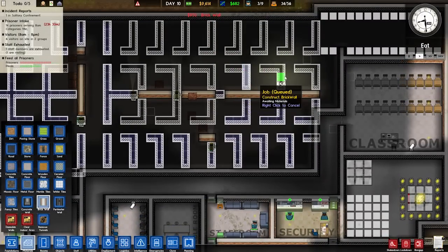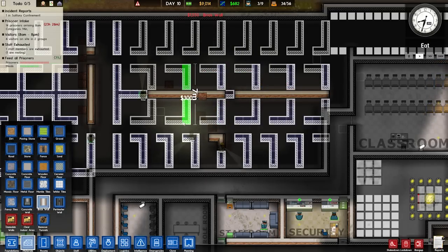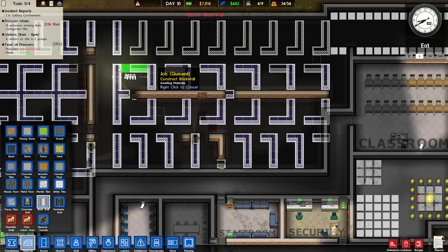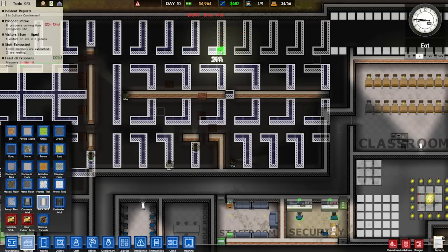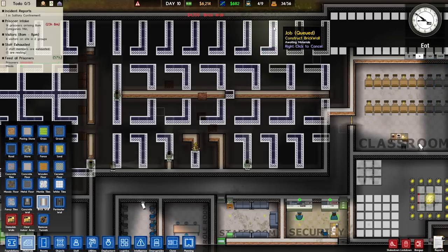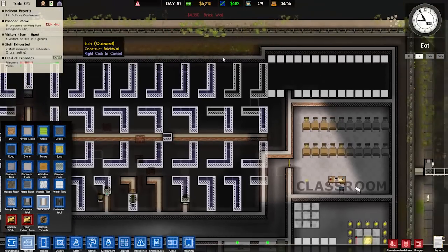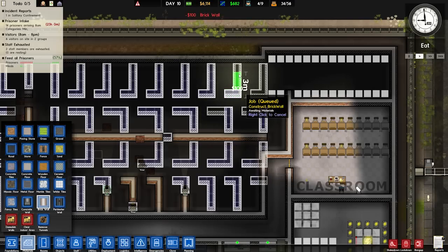I really should've just taken a risk and done it with the walls instead of planning it. I probably would've got it right. Six thousand seven hundred dollars — we're getting low on funds now. We have our new prisoners in. One in solitary. We're getting fourteen prisoners tomorrow as well, which will bring us up to forty-eight. We're nearing capacity — not quite there yet. We'll get there eventually. I think that's all the walls built — well, planned to be built.